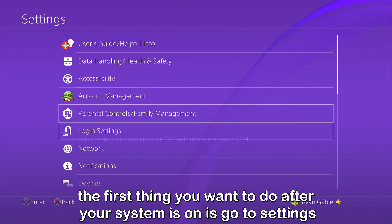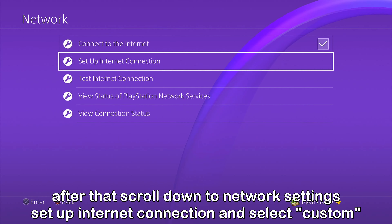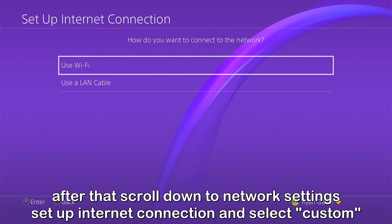The first thing you want to do after your system is on is go to Settings. After that, scroll down to Network Settings, Setup Internet Connection, and select Custom.